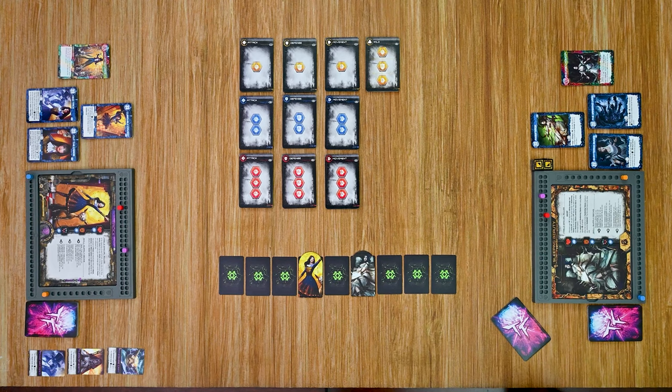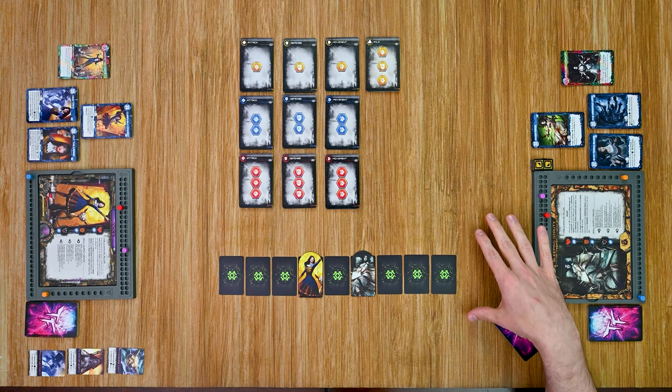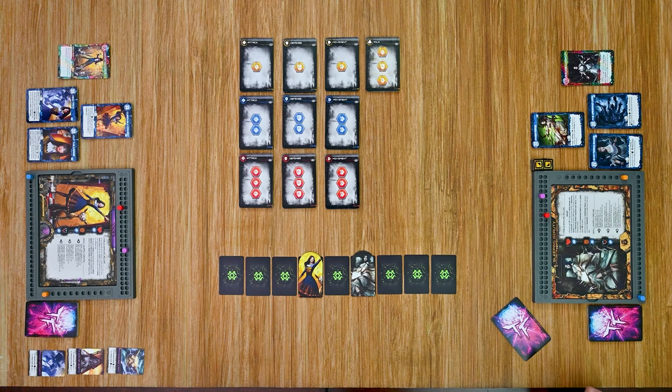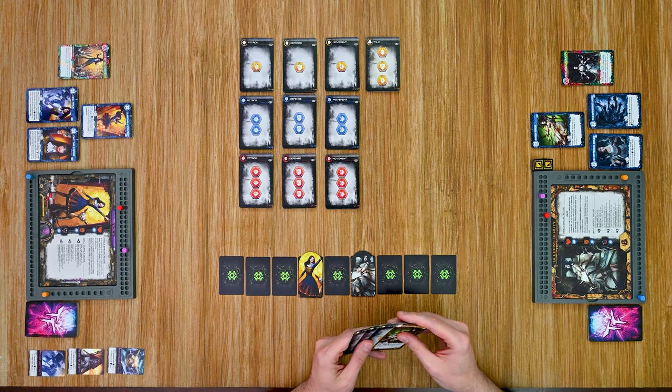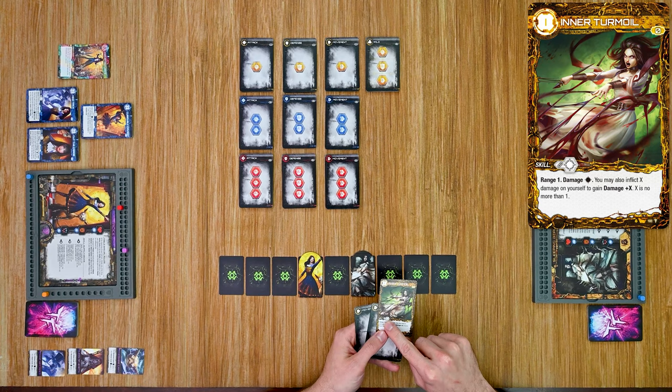The next phase is the refresh phase, where any cards in play are discarded to the discard pile and defense is returned to zero if she had any remaining from the previous turn. We then move into the activation phase, where she gets to play cards from her hand to carry out actions listed on the cards and trigger any skills or other abilities. Alice has one skill card that requires playing an attack card, which she doesn't have right now.